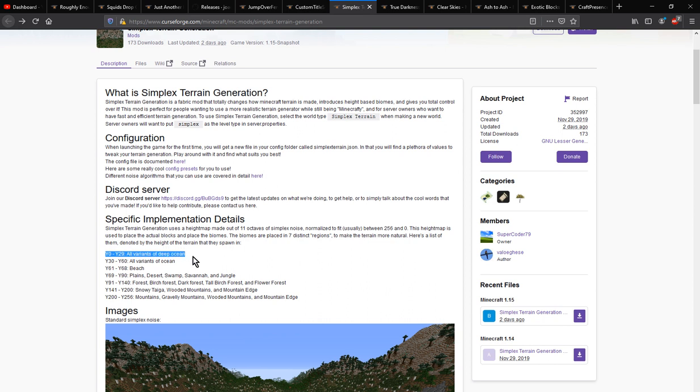You've got variants of deep ocean, other variants of ocean, beach, plains, deserts, swamps, savannahs, and jungles that can be placed around that Y level, and obviously the higher you go up the rest follows.